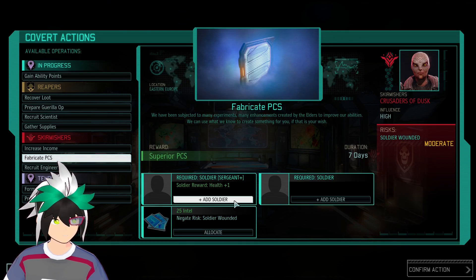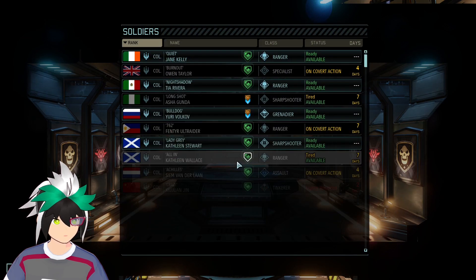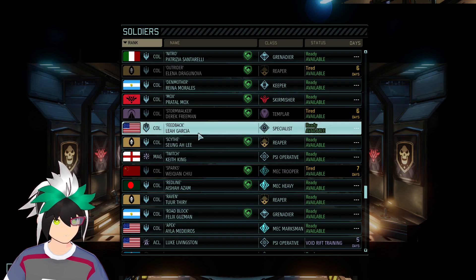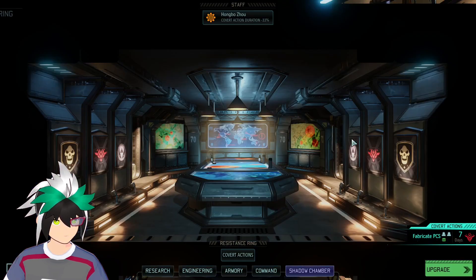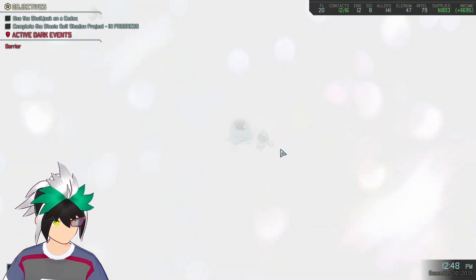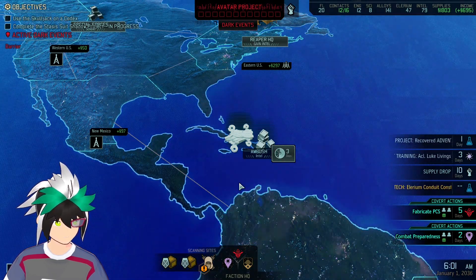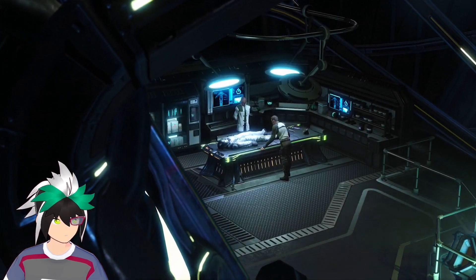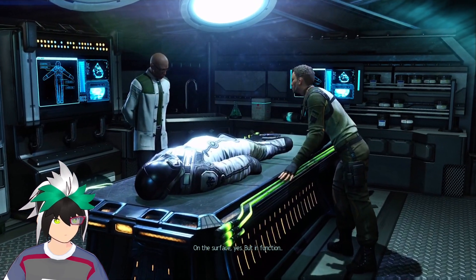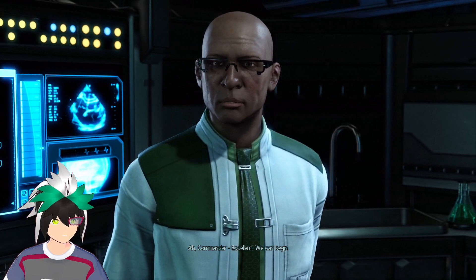Let's go do this. I'm gonna put myself in because I want that. Who's available? Feedback — go with me. I want that health. Hopefully I'll be back by the next mission. Commander in. On the surface, yes. But in function — Commander, excellent. We can begin.